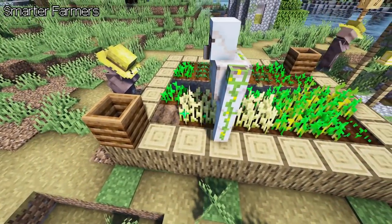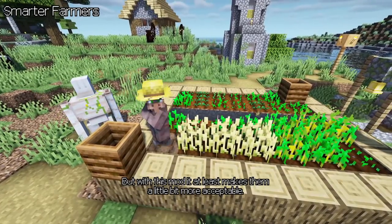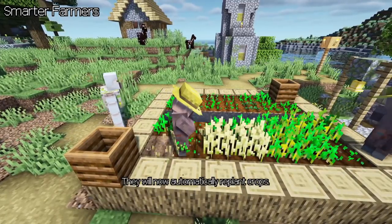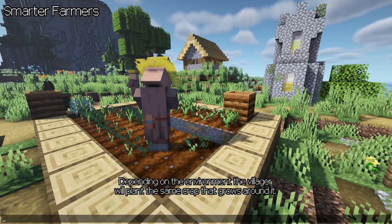Smarter Farmers. Villagers are the most intellectually gifted entities in the game — everyone knows that. But with this mod, it at least makes them a little bit more acceptable. They will now automatically replant crops, and depending on the environment, the villager will plant the same crop that grows around it.